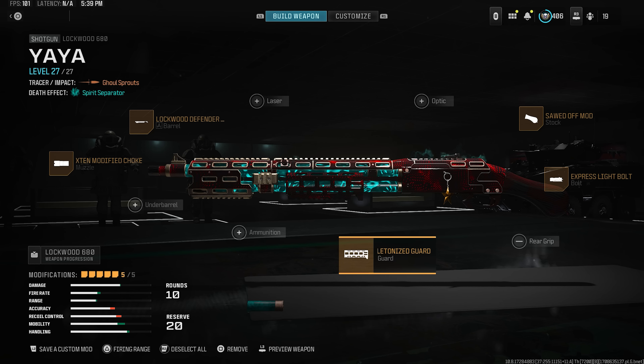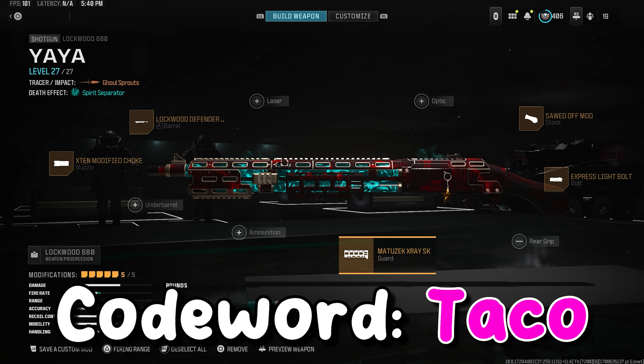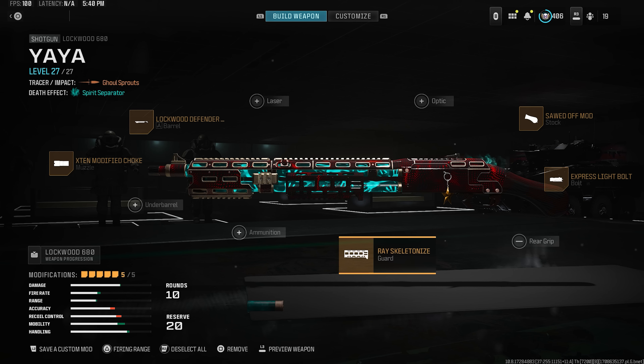Yo, what's going on guys — here's the class that we were rocking in today's video. To be honest, if you change the barrel to the one that actually gives more damage range, like the last Lockwood 680 video I did, I think it's actually better. But then you mess up the drip, and the drip of this gun is extremely sexy. The benefit of this barrel is you get more shots — instead of only having 5 shots, you've got like 10 shots. So even if you miss a couple times, you don't need to reload right away, and reloading this shotgun takes a really long time. If you guys enjoyed this video from start to finish, go ahead and drop a code word 'Taco' in the comments. Make sure you kill that like button, hit that subscribe button, and consider following me over on Kick. Peace and love babies — thank you guys for tuning in.